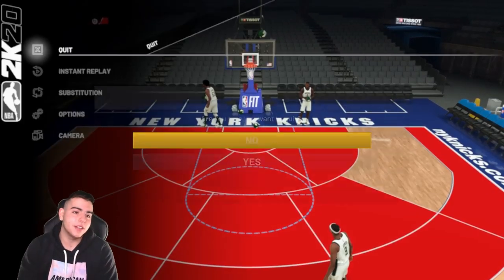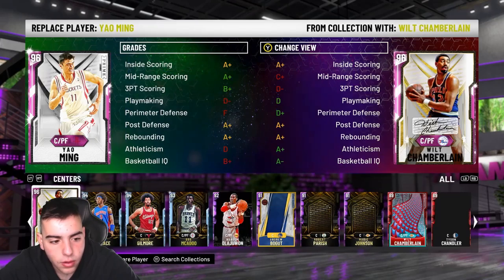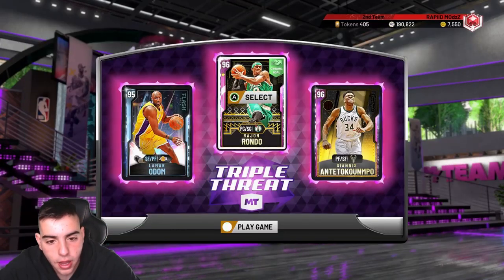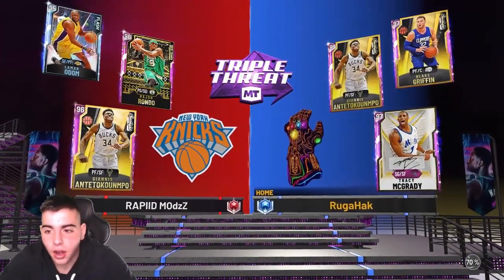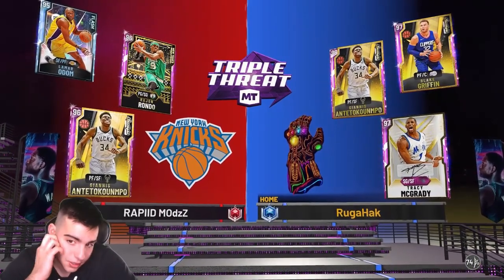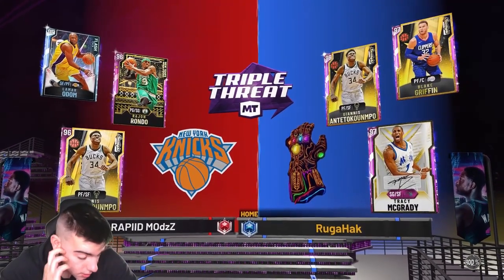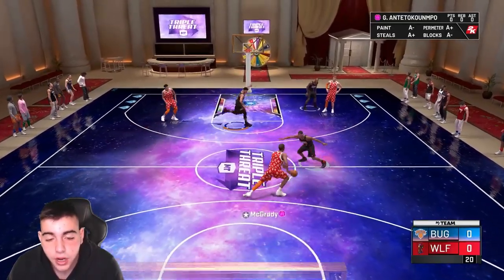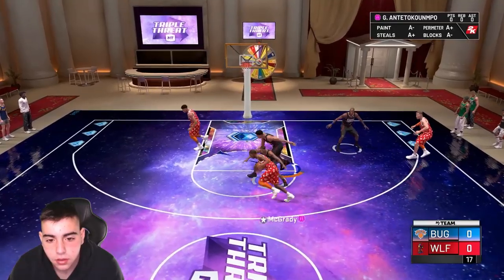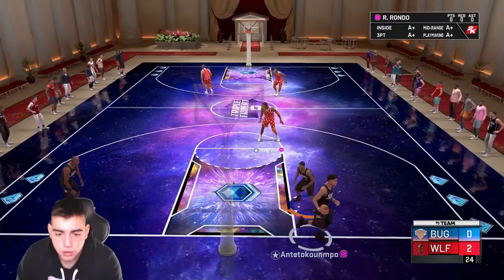I don't think I missed one jumper — it's literally money. Let's get into the gameplay. For the triple threat team we're gonna run Rondo, Elo, and Giannis — pretty OP lineup. We've got to verse this Rondo and T-Mac; love to see it. Rondo's clamping up Tracy — Rondo's first possession, that's it!